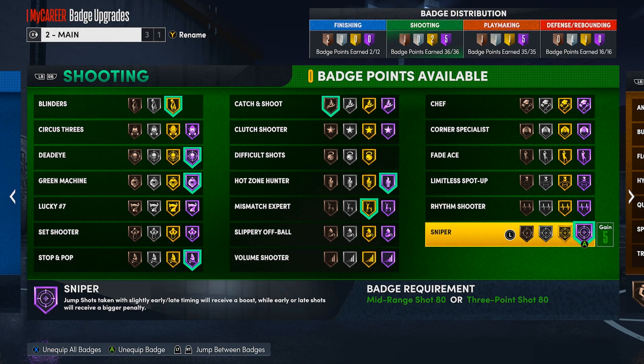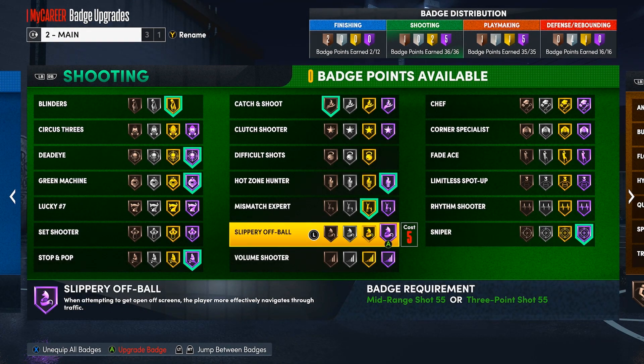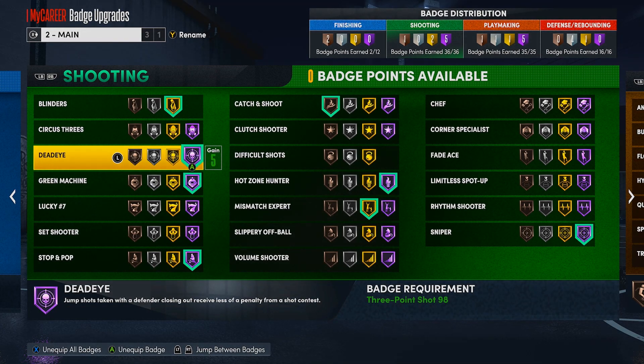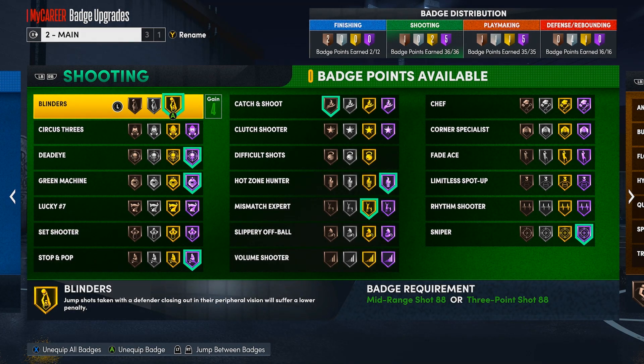Everything after that is personal preference. I use Green Machine so I can get more greens — it works after the first green, which is different from last year when you needed three greens in a row. Dead Eye I'm a bit iffy on; sometimes it pops up, sometimes it doesn't. I'd suggest Silver or Gold on Dead Eye, not Hall of Fame. You definitely need Blinders if you're a guard — they nerfed it slightly but it's still working well.